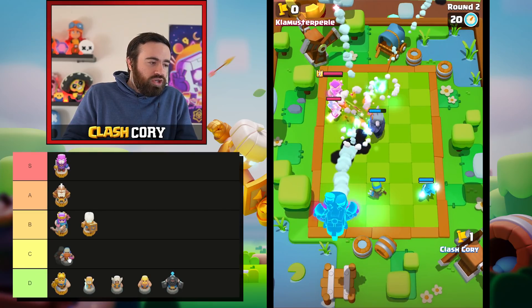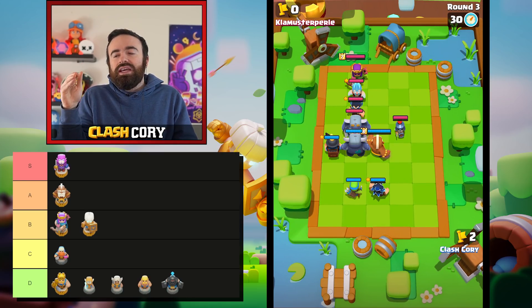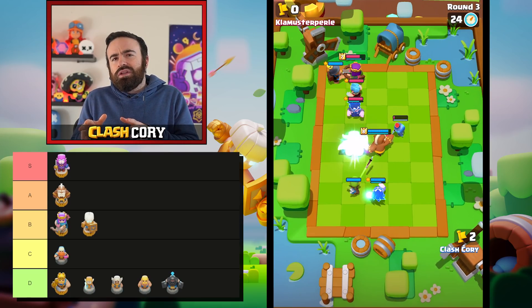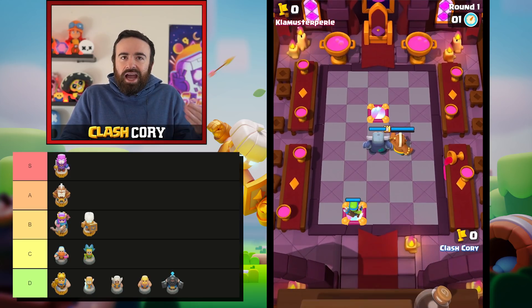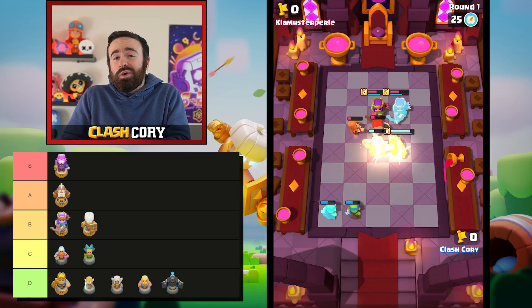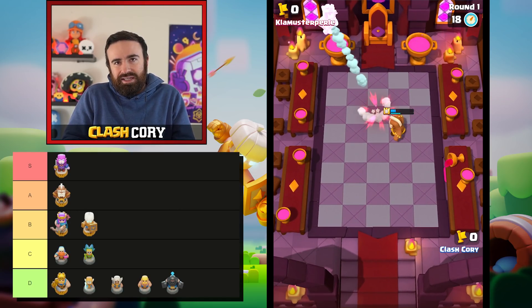Now into the C tier — all these units are usable but maybe inconsistent and they might need very specific team compositions. The Lumberjack is a very interesting unit. If you have the third star upgrade where at the start of battle he tosses a rage potion, it's possible the Lumberjack could be pretty good, but otherwise he's really not that good and I don't recommend you use him. Similarly the Dark Goblin — if you have the stun ability that's definitely the best one, but with the Countess being really strong and other units that can target the backline, the Dark Goblin just tends to die too quickly before he can really get going.